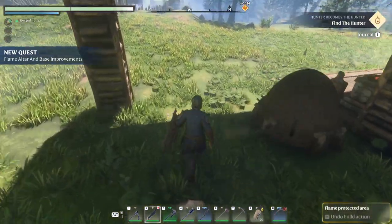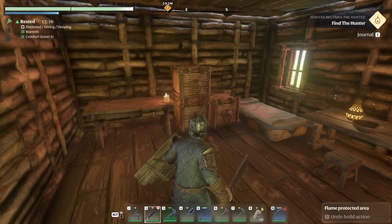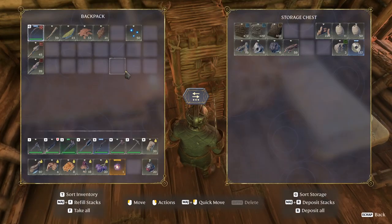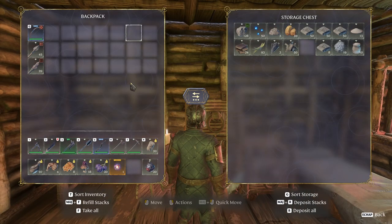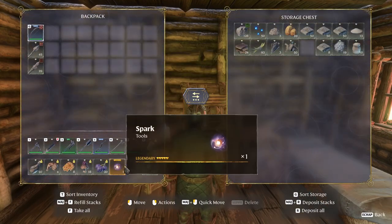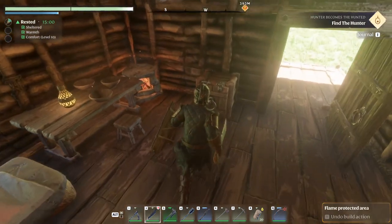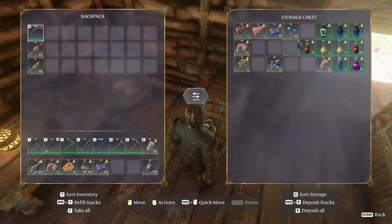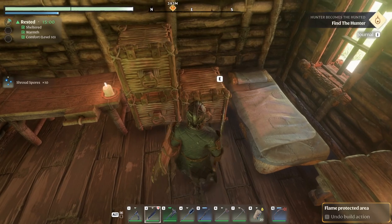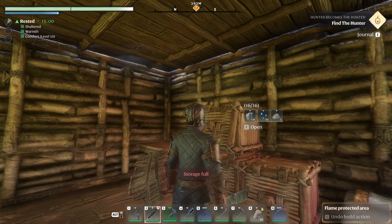Let's deposit all the crap that we have in our inventory here - we're not gonna need them. Let's put the sparks in here as well. I really really want to upgrade my storage but unfortunately I can only have access to these guys. They have one more space in here but I like to have more than that. Where did I put those cores? Oh, they only stack to 50.